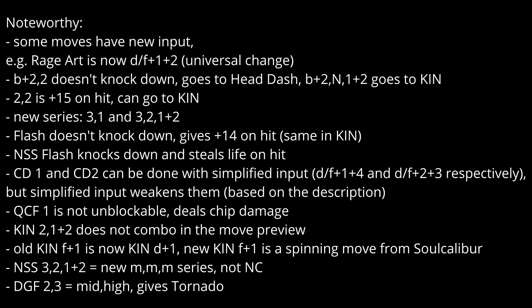CD1 and CD2 can be done with simplified input - easy down forward 1+4 and down forward 2+3 respectively. Simplified input weakens them based on the description. Quarter circle forward 1 is no longer unblockable - it just yields chip damage. That's a big nerf. Also, 1+2 does not combo in the move preview.